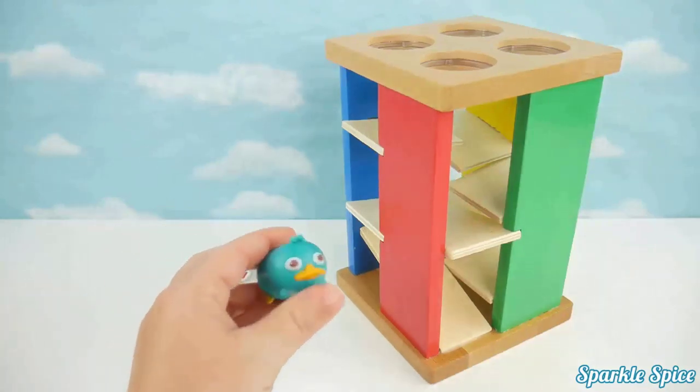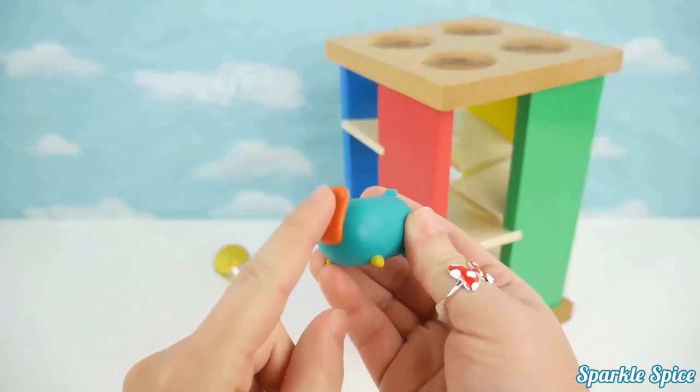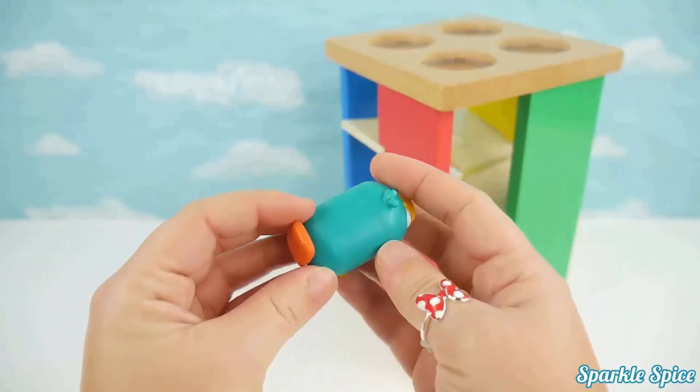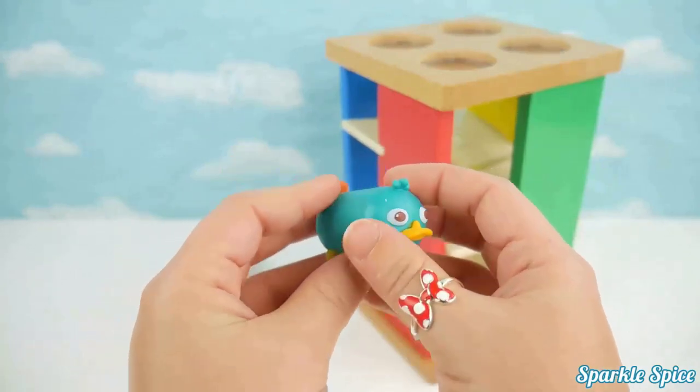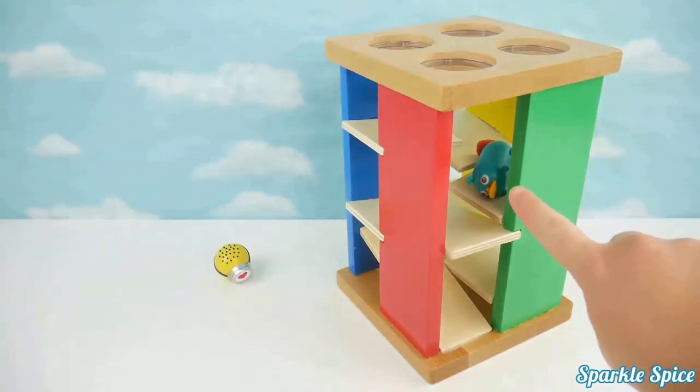Now we've got a Tsum Tsum character — this is Perry and he's green with a brown tail and a yellow beak. Alright Perry, let's see if you can roll through our maze — here you go. Oh no, I can see Perry here — he didn't make it too far.